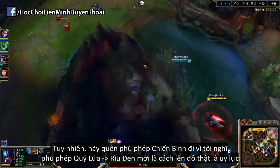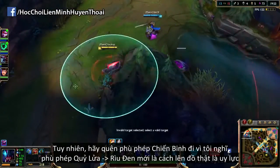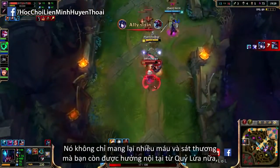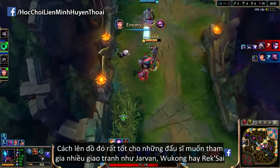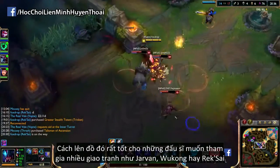Despite the example I gave of buying a Warrior enchantment, I actually think that Cinderhulk into Black Cleaver is a really really powerful item path. Not only do you get a very decent chunk of health and attack damage, but you also benefit from the Cinderhulk passive which increases the amount of health you gain from your items, such as the Black Cleaver.